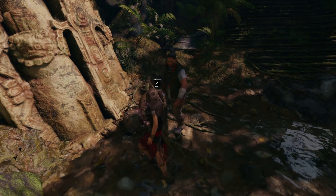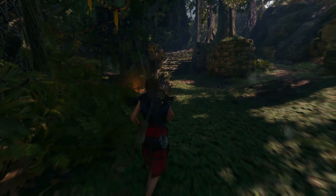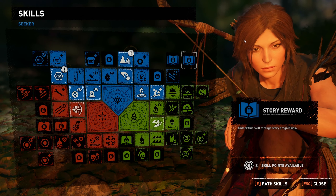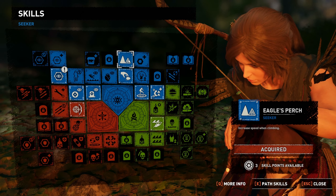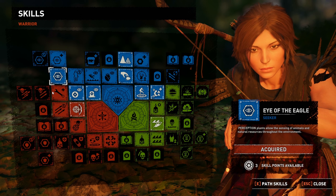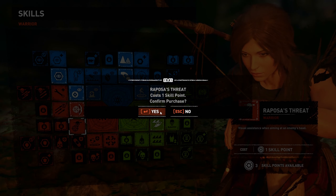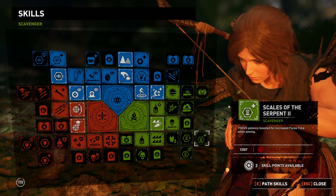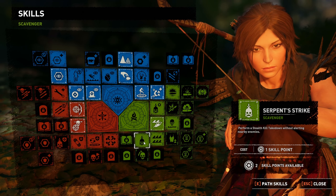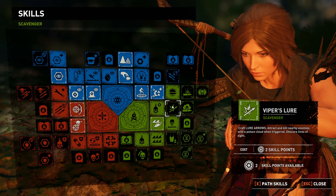Let's check the skill points we have, because I'm pretty sure we're going to be able to use those and get some new skills. We have three new skill points — let's see which ones we can use. This one is the one we just got, and that one is Plans Perception. What is this? I haven't seen this one before — this one is good.